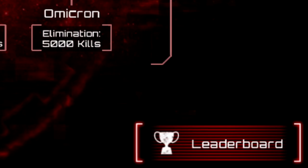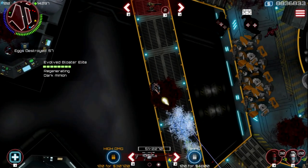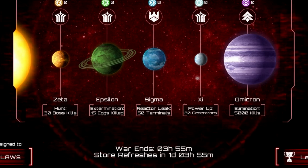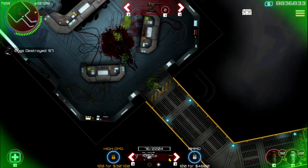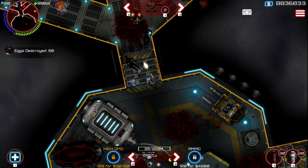On the bottom right is the leaderboard, which basically means nothing really. The score only increases by 1 when the faction holding a planet earns another planet token, and your team won't get any bonus rewards for being number 1 on the leaderboard. You can also see when the war ends at the bottom of your screen — a war can last up to 3 days.